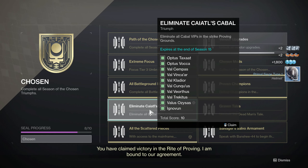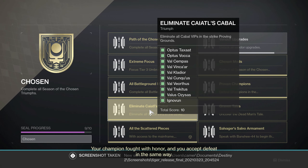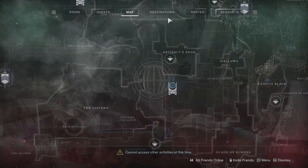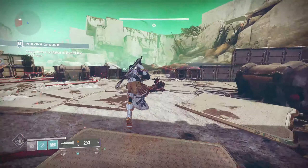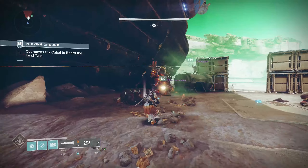Hey guys, so for the Chosen title you have to find all 10 VIPs that spawn within the brand new Proving Ground strike. I farmed the absolute hell out of this strike so we could find out where all of them spawn, how these mechanics work, and all that sort of stuff. So let's just break it down.